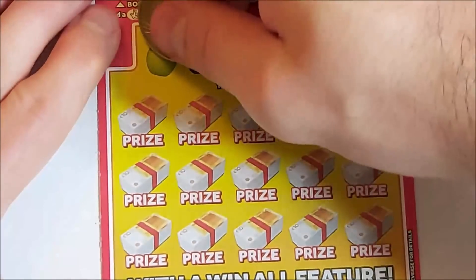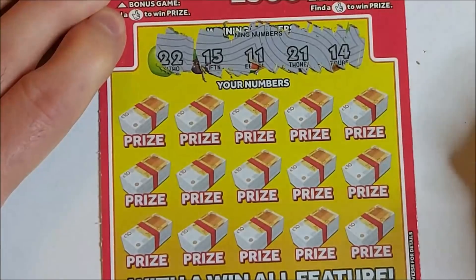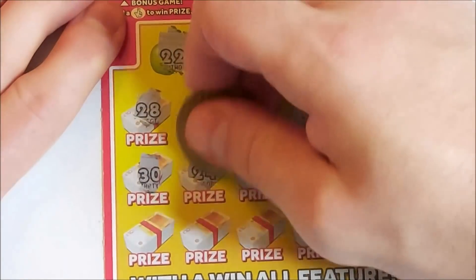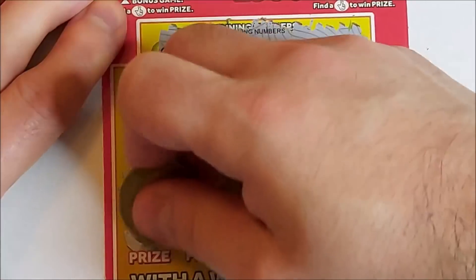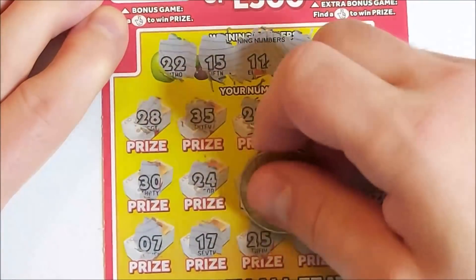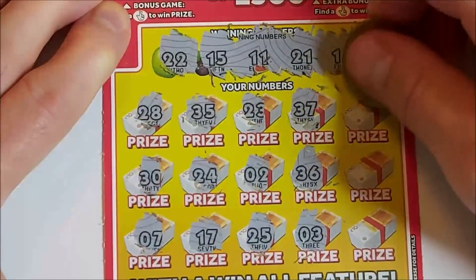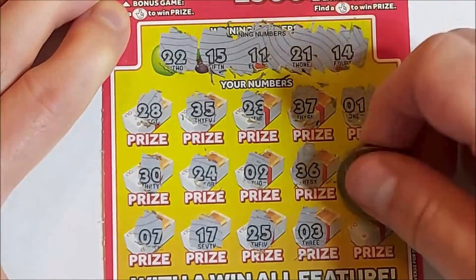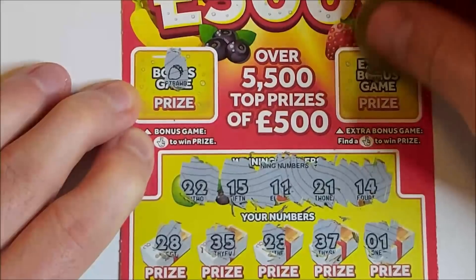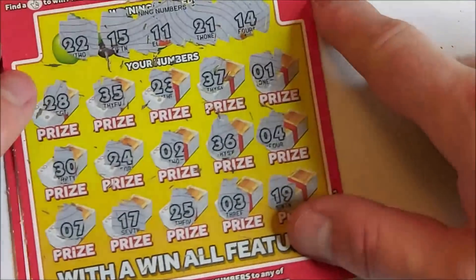Next card, let's see if we can get something — maybe a symbol. Winning numbers are 22, 15, 11, 21 and 14. We've got 28, 35, 30, 24, 7, 17, 23, 2, 25, 37, 36, 3, 1, 4 and 19. Nothing there. Bonus games — strawberry and banana. So first two Fruity 500s, both are duds. No wins and no winning symbols.